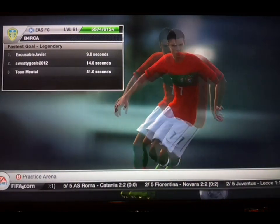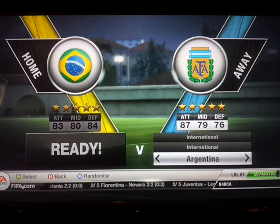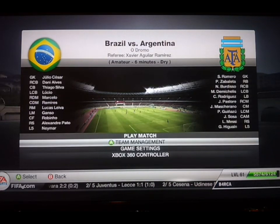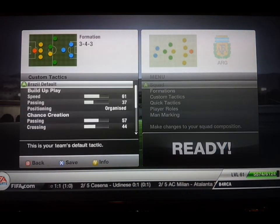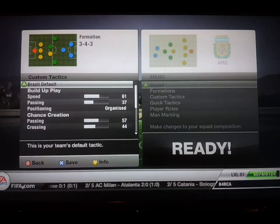So the first video looks at what custom tactics are and how to set them up. In exhibition mode you can pick a team — so here we have Brazil — and you'll notice in team management every team has a tactic set. If you look at custom tactics, Brazil default is the one that EA have decided is closest to the way Brazil play.